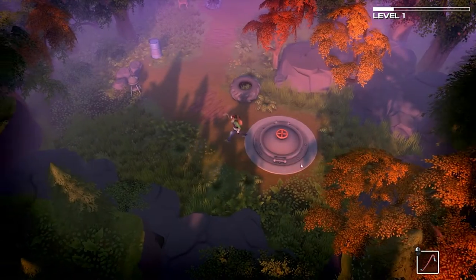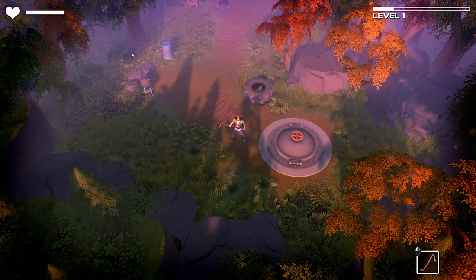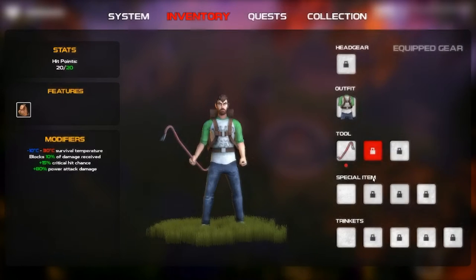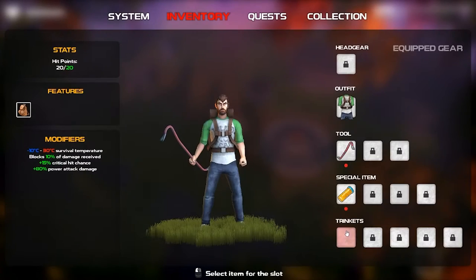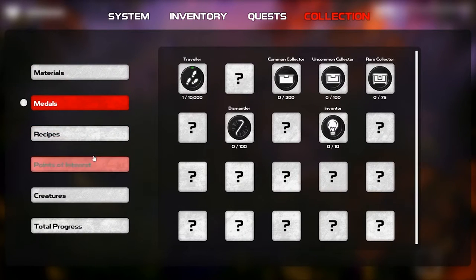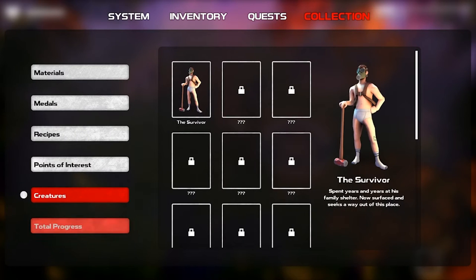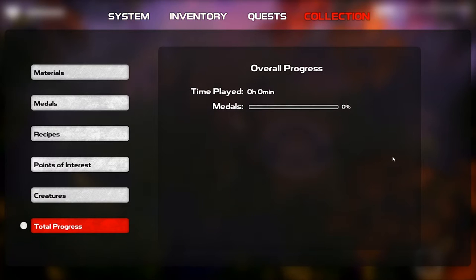This first part is a tutorial. You start with a crowbar, and you've got your health in the top left. Your inventory is shown here — eventually you can unlock more slots. You get some special items right off the bat, like pills. You can collect things: metals, recipes, points of interest, and different creatures.